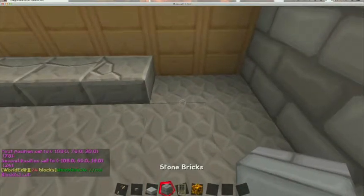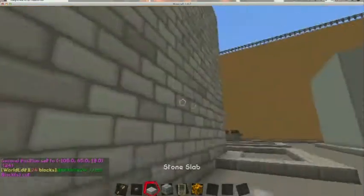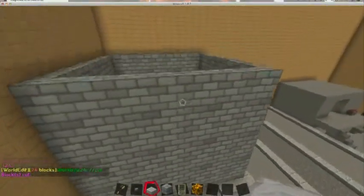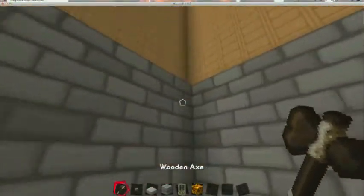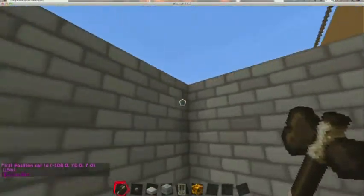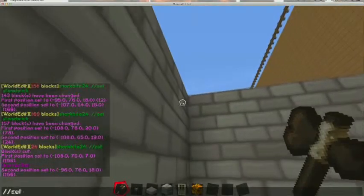Just replace that with slabs. So we have the shell for it. Let's build the ceiling. Okay, so we have our ceiling.